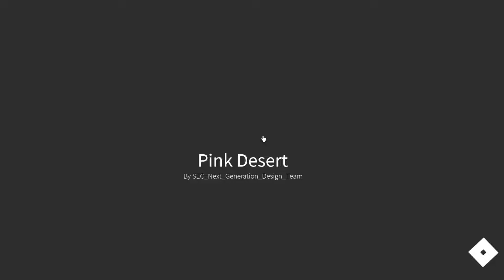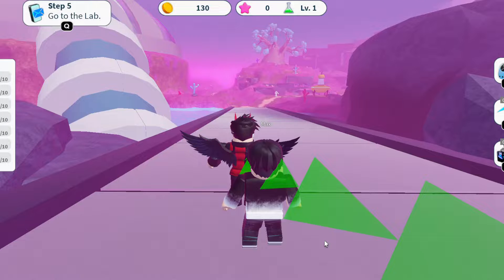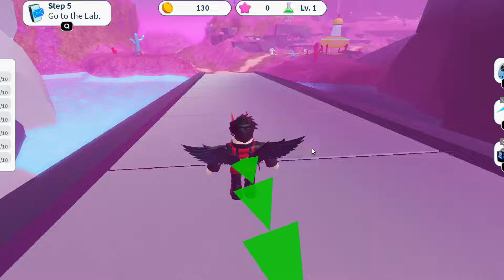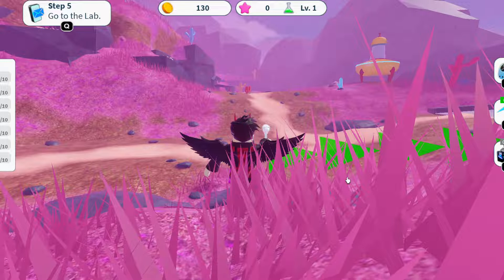Once you're done, in your left corner it will say go to the next step. In step four it's going to tell you to mine — you have to click the C button and you're going to see these crystals. These are rubies right here, so you can just mine them. Keep mining until it says you can go to the lab.